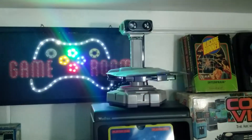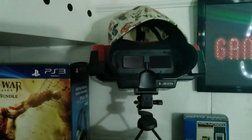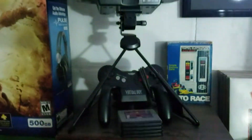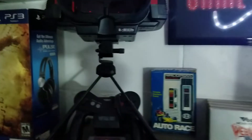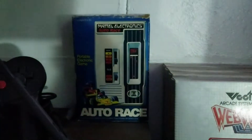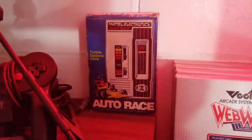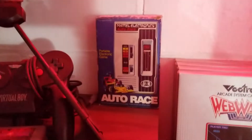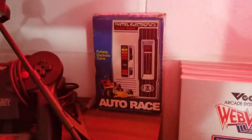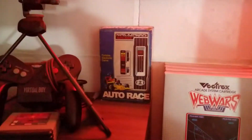We have the Vectrex — pretty hard system to come by. I actually have this system complete in box but the box is in the storage room. Got a handful of boxed games for it — pretty cool little system. Above that we just got a random R.O.B. the Robot hanging out, and the gaming sign that my daughter got me. Over here we have the Nintendo Virtual Boy — I only have a handful of games for that, another cool little oddity. And then behind it we've got Auto Race by Mattel Electronics. I love this game — it's so simplistic but so much fun. My brother had this when I was a kid and he would never let me play it. So — I got my own now.